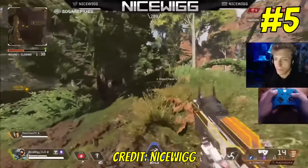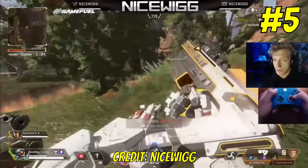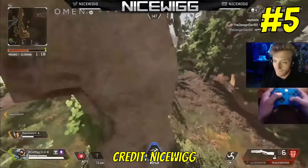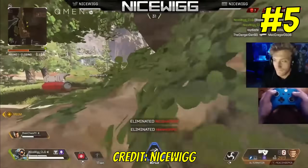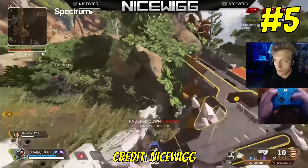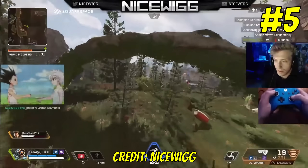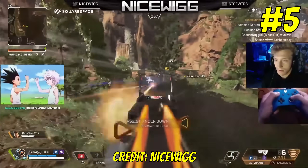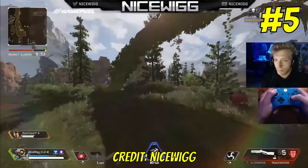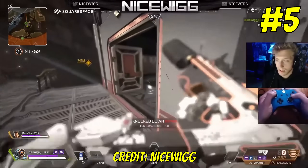Number five: in season two, Apex released the hop-up Disruptor rounds. This could go on the Alternator and the RE45, and was quickly a fan favorite. It was very, very strong though, so it was pretty short-lived — in season three they removed it. Then sometime in the later seasons, when the Alternator and most recently the RE45 went into the care package, both went in with Disruptor rounds equipped. Important to note that Disruptor rounds did the opposite to what Hammer Points do: they increased damage on the shield of enemies, and with the Alternator it made the time to kill very, very quick.